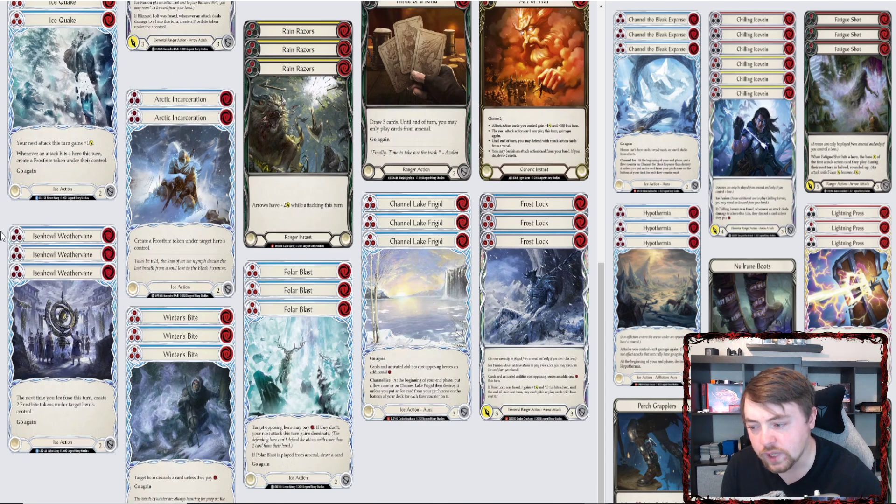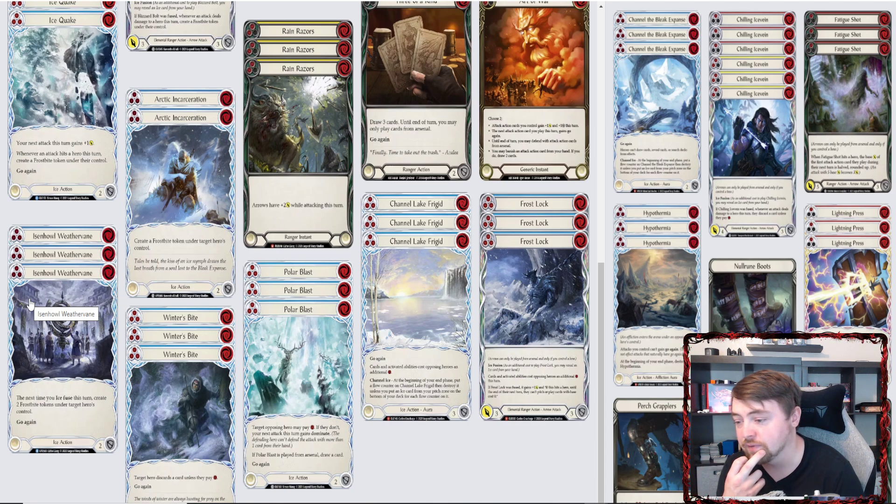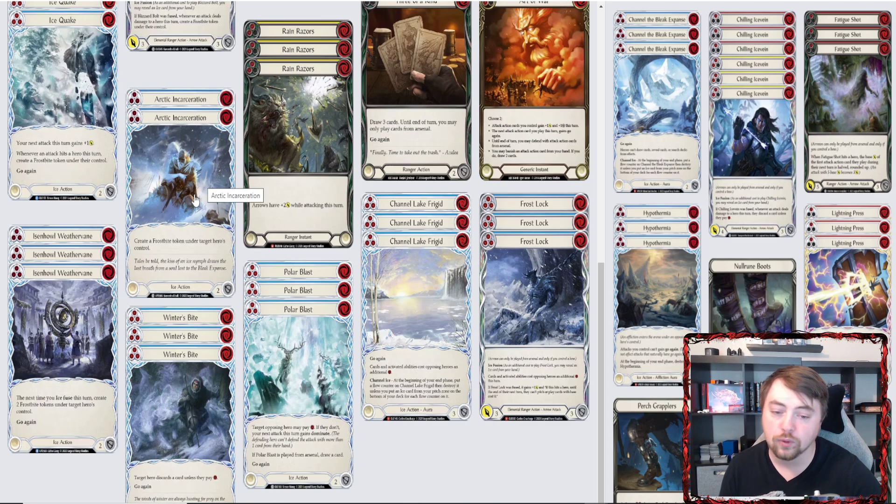Eisenhower Weather Vein — I've thought about playing this at yellow too, but initially it'll just be blue. It's really great out of arsenal: you reveal it giving them a Frostbite, play it for one, then play a fused Blizzard Bolt. Before the Blizzard Bolt even attacks, you've created three Frostbites putting them in a really weird spot. You can always use it for pitch if needed, but there's something to be said about running yellow Eisenhower instead of Arctic Incarceration blue.